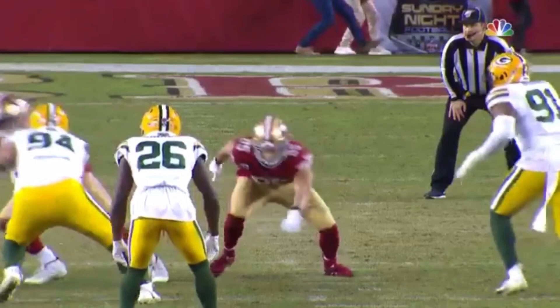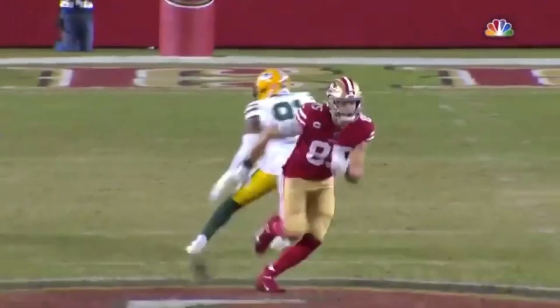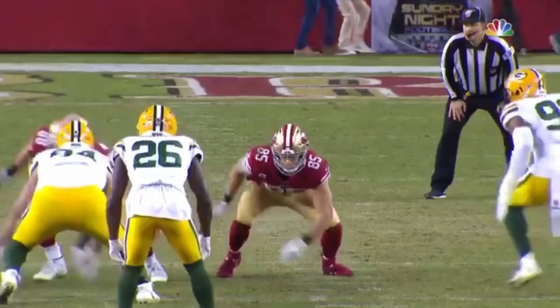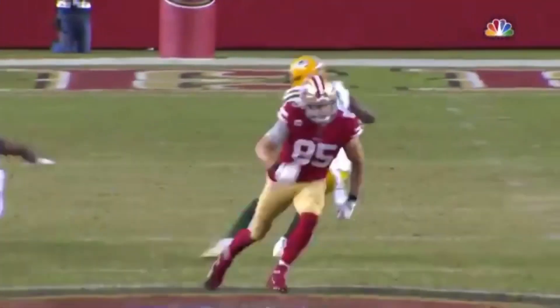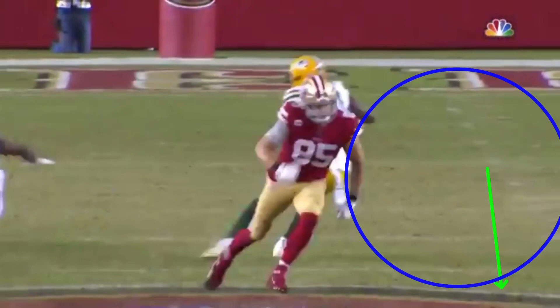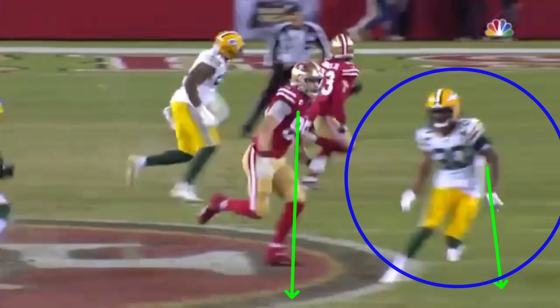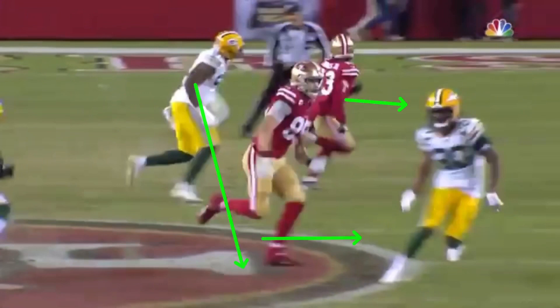It's important that we sell the route — selling this thing with my body, with my speed, with my angle, with everything. You see how when Kittle comes off here and he breaks to this corner, he pushes up vertical on this safety. He's going to push up vertical and try to get him to believe fade, like he's just running the seam straight up the field — and then he breaks this thing off. When we break to that corner and do a good job of pushing vertical, it forces the same thing: you're getting in that blind spot.